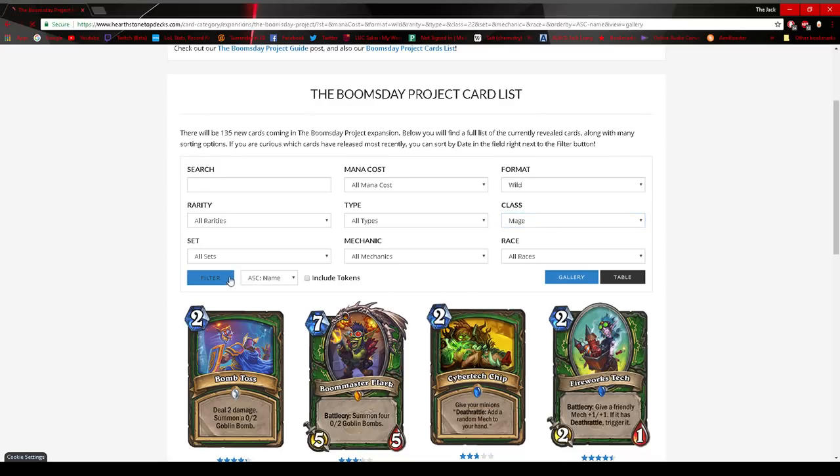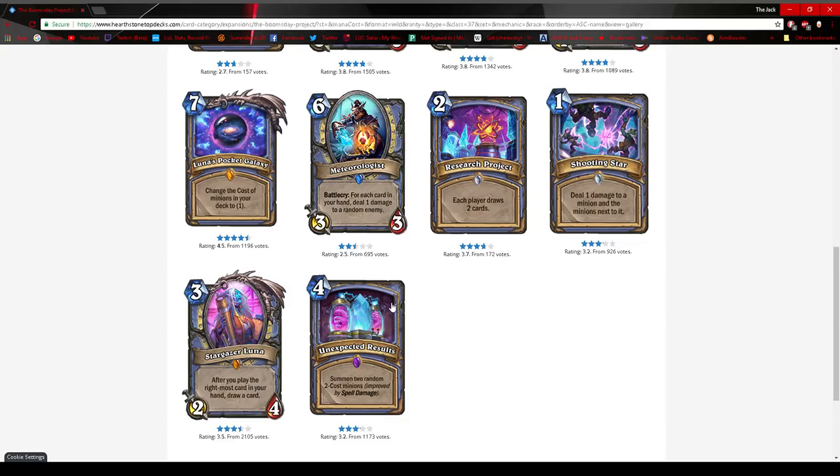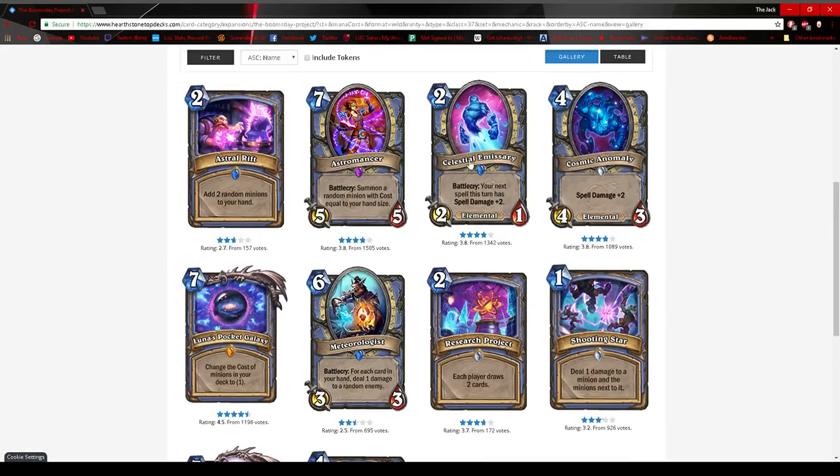Next up is Mage, getting interesting tools around spell damage. Cosmic Anomaly is power creep on the old Cobalt Geomancer — by pushing up the stats it seems like it wants to be in a more tempo-oriented deck where you have it plus spell damage. While it's true that having a 4-3 on the board makes your next turn's spells very strong, it can still be taken out pretty easily. What I'm more excited about is Celestial Emissary: your next spell this turn has plus two spell damage. Because it's cheap and gives plus two, this might help in a more controlling deck, making cards like Arcane Explosion deal three damage.